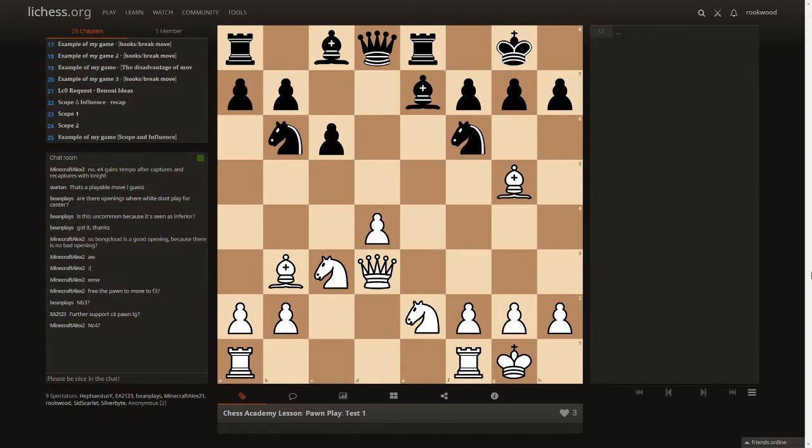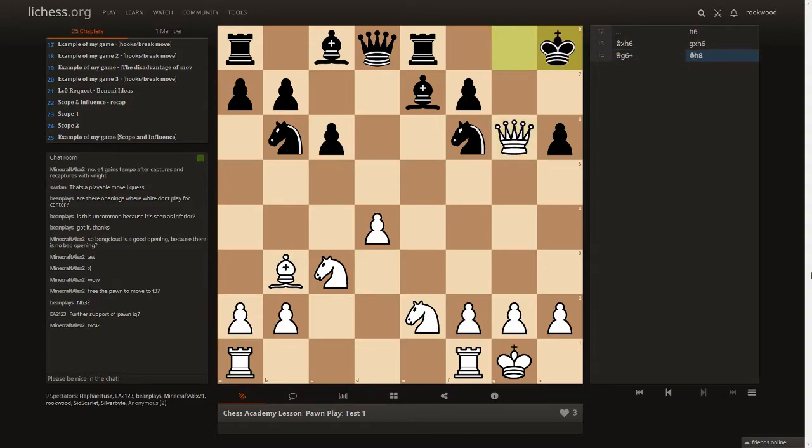The three issues when you move a pawn: one it creates a weakness, two there's space left behind, three it creates a hook point. After the move h6, white takes because the h6 pawn no longer protects the g6 point — we take and bring in the queen. This is just to illustrate that when you move a pawn there's space left behind that's no longer protected. It becomes a very strong attack as the pawn is pinned and after the king moves we can check, grab material, bring in the knight.